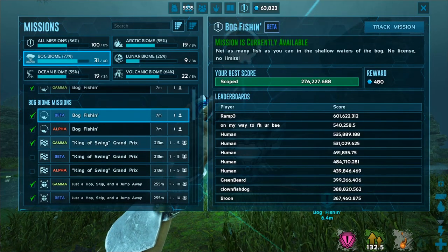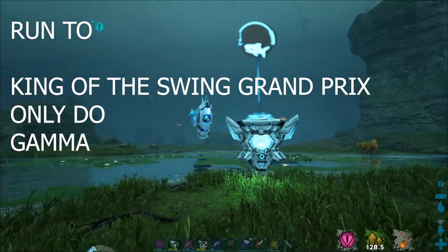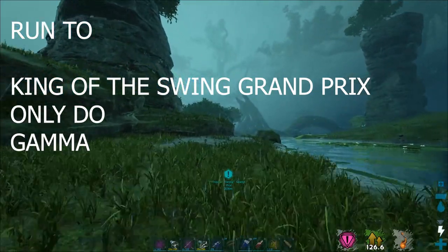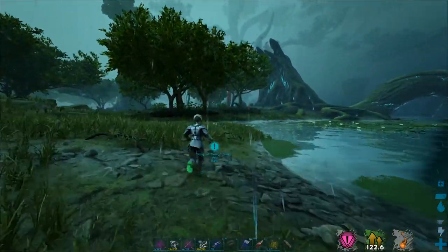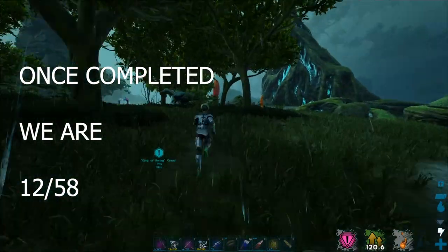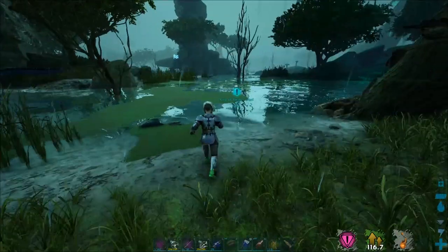Next up, track mission King of the Swing Grand Prix. We're only doing one — gamma — because it gets hectic. If you're great with the bloodsucker, feel free to try beta or alpha, but the slightest mistake and you can't finish it. It's ridiculous and annoying, so just stick with gamma.